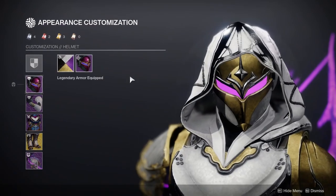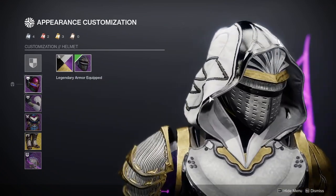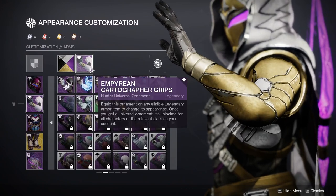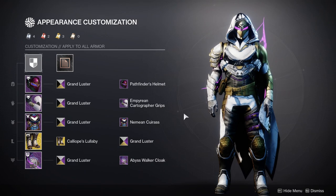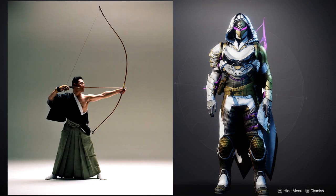For the helmet we're using the Pathfinder's Helm — this is a really good helmet if you want to go for a royal look. There's other helmets like the Warlord's Iron Mask, but it's a little too European style and it'll clash with the arms, which are the Imperial Cartographer Grips. The reason I went with these arms is that Japanese bowmen — traditional bowmen — have one side that's just their arm and the other side has their kimono and other stuff. That was the inspiration for the archer.